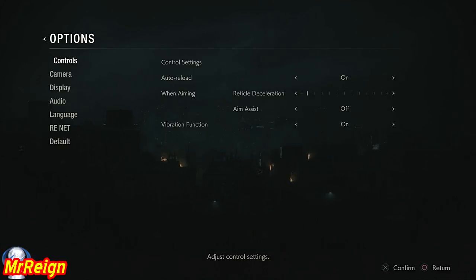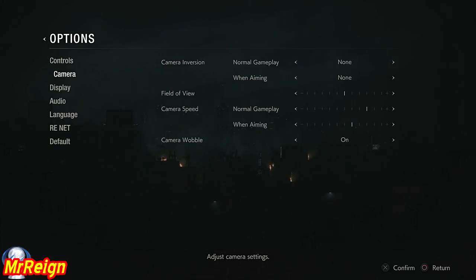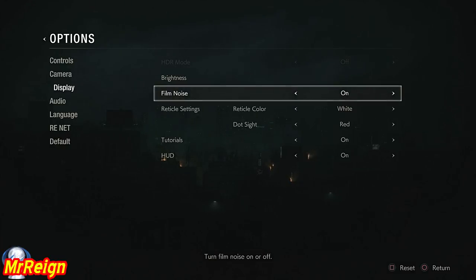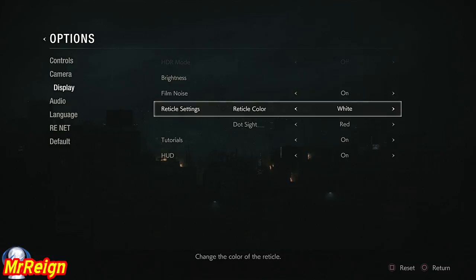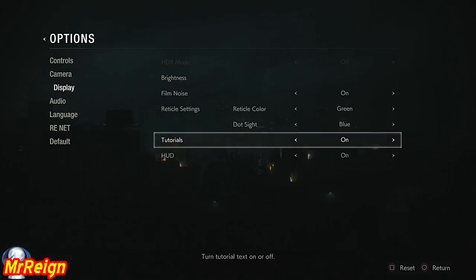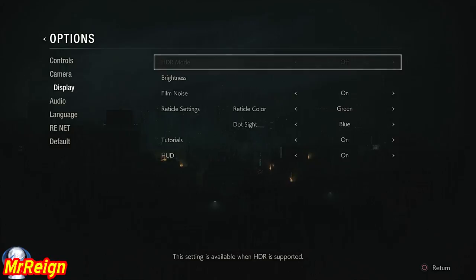Let's have a look at some settings. I love games that are designed with sound design and the capability of changing resolutions, HDR, and all that stuff especially this day and age. Control setup has quite a few functions - vibration, aim assist, reticule, and so forth. The camera you can explore with as well. The display is pretty cool because you can change the color of your reticule dot, the brightness, and you can also remove the HUD, which is going to make things interesting.